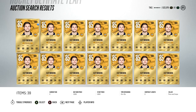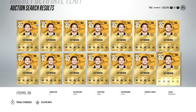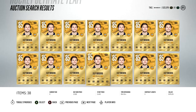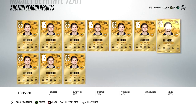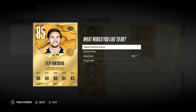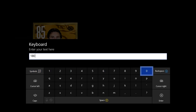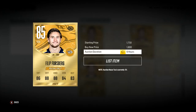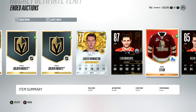I spotted a Forsberg up for 750 — 85 overall, pretty popular player. I took a risk and he ended up being worth around 1,800 coins. There was also one up for 1,400. What I like to do is if I know there's another player under market value, I'll buy that one too and sell both. Instead of matching the cheapest at 1,400, I sell mine for 1,800 and flip the other for 1,800 as well — making extra profit on both.